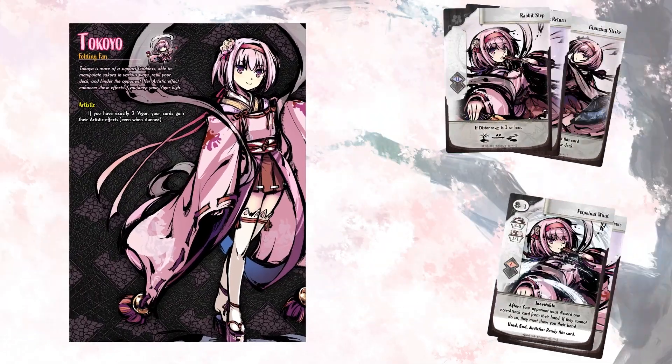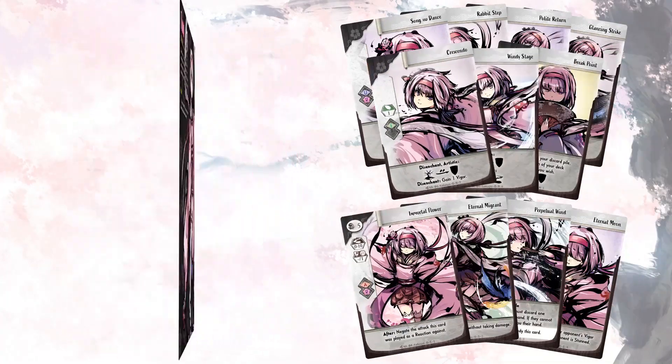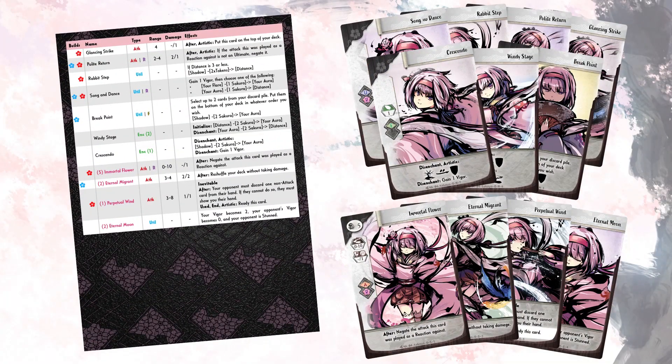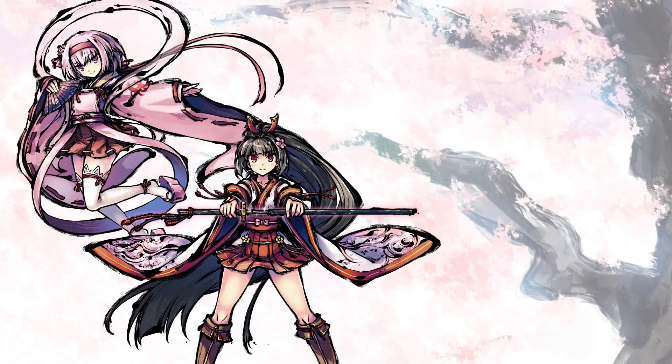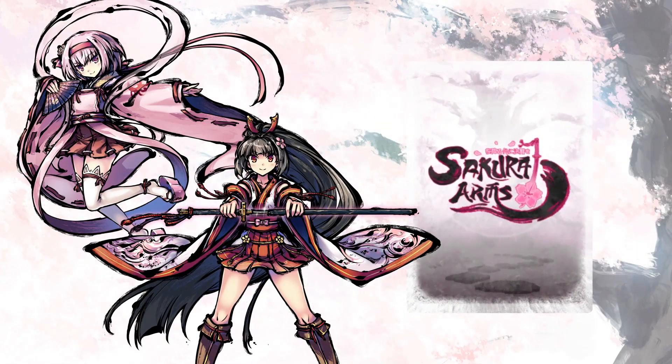Each goddess has a number of cards, a special ability, and sometimes other material which you will use during a duel. You will be able to select two of these goddesses and build a deck by combining their powers together.